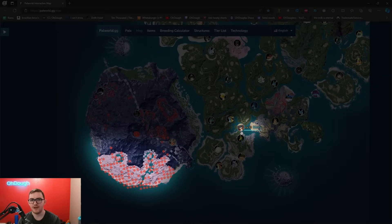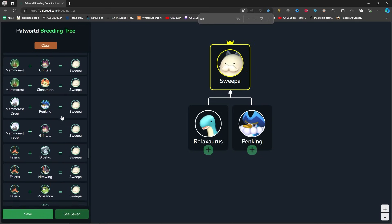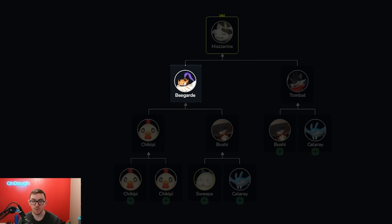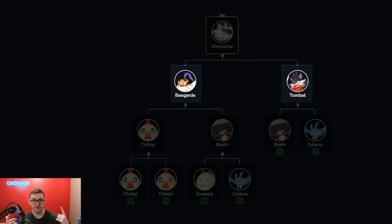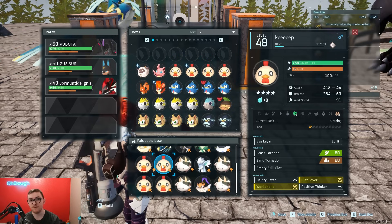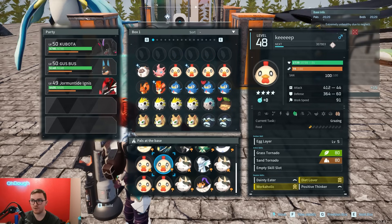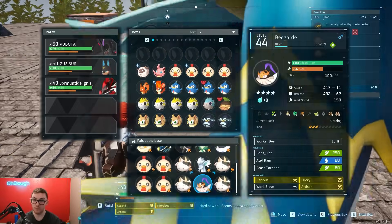Get yourself a Bushy by either fighting the boss, which is close to the starting area around level 20, or by making it using a Sweeper and Celery. You could also make a Sweeper by breeding into it, but Relaxosaurus always has Glutton so avoid that if you can. Then you want Tombat — capture it or breed it using a Bushy and Celery. Combine B Guard and Tombat to get a Mazarina, and now you have all of the farm pals.